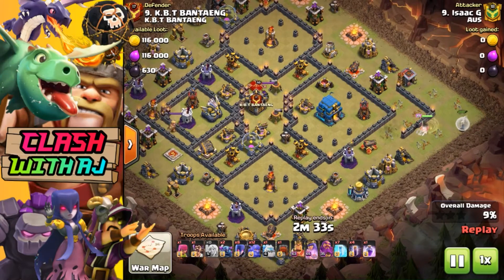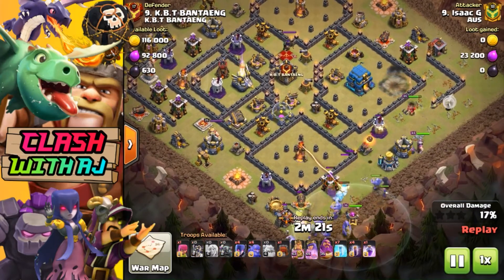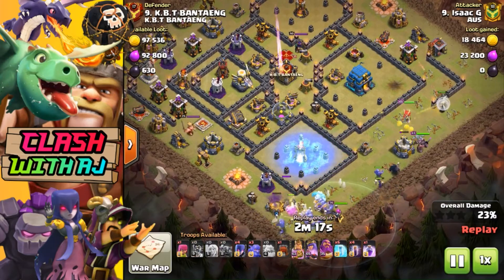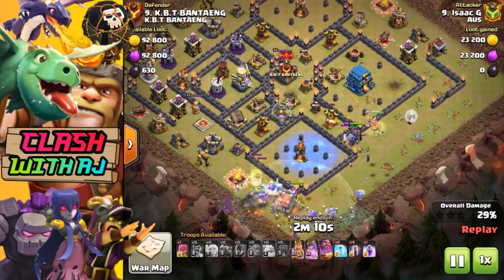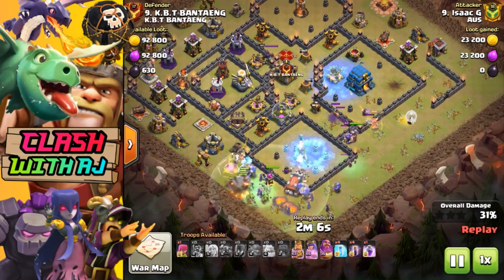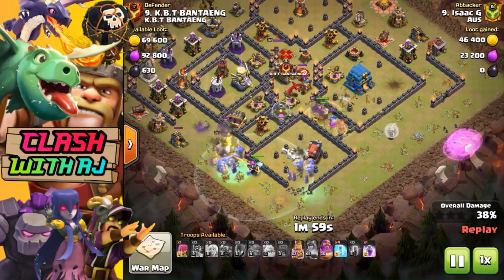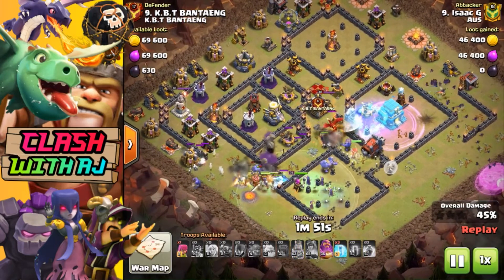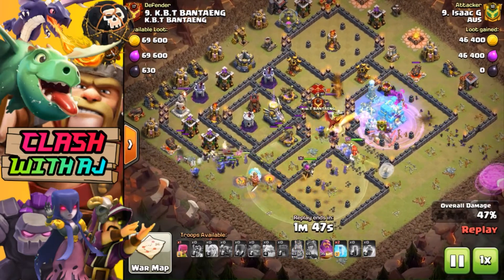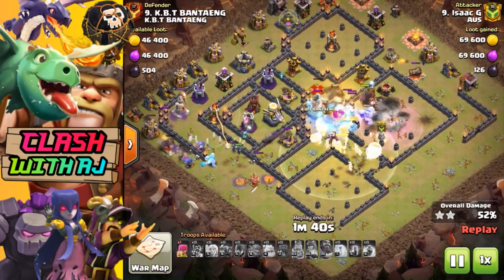If this base actually had Town Hall 12 or even Town Hall 11 walls, this attack would not have been a three-star. This was a pretty decent attack from Isaac, coming in with the Queen charge - he has some Pekkas, Bowlers, and Witches, a good combination. Because of the single Infernos, what you generally like to use with this type of attack is the Bat Spell, because the bats are so quick and the single Inferno can only attack one bat at a time.